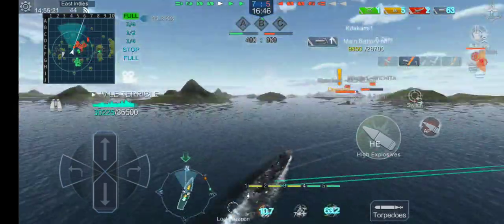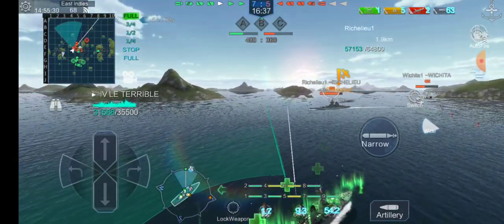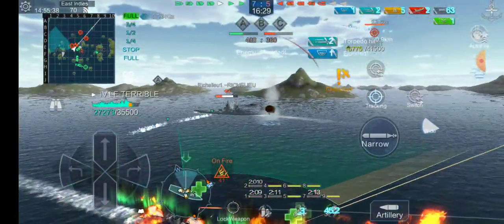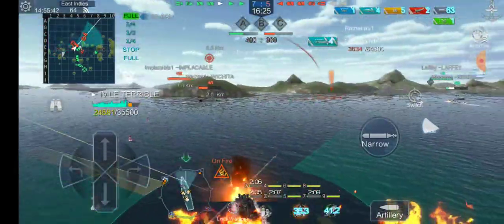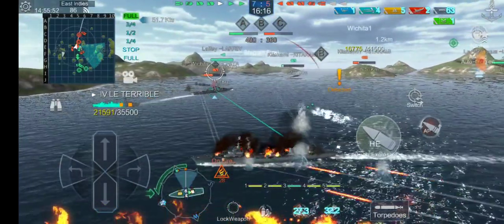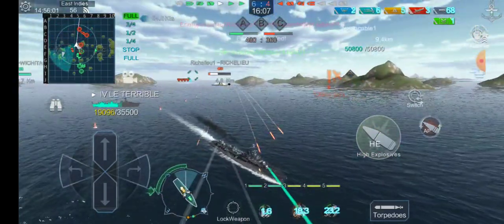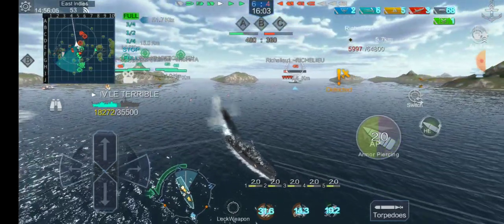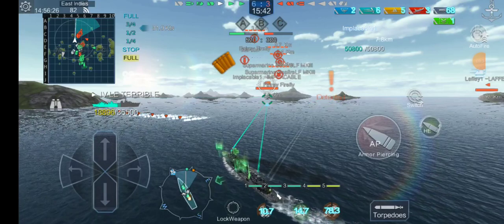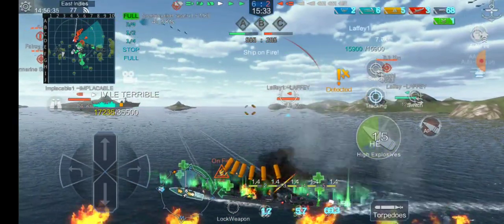We have the Richelieu right here. Let's turn our guns, get our torpedoes ready, and pop a heal because French secondaries — at least the 6-inch guns — will hurt. Sending out four torpedoes and keeping two on the side. Four torpedoes — she actually soaked it up. That's upsetting. Let's give some shells to Wichita too. The Richelieu went down — I did not get the kill. Slowing down for incoming torpedoes. We can't dodge the dive bombers, but there is another destroyer to bully.